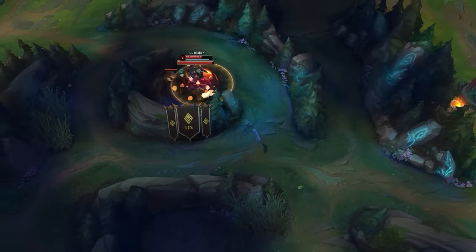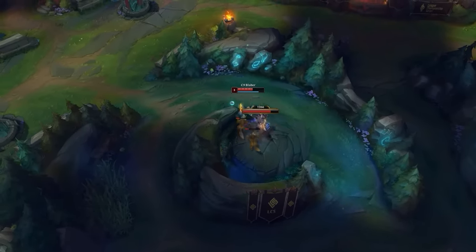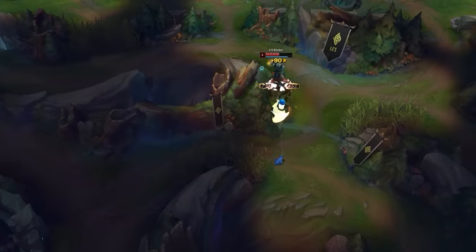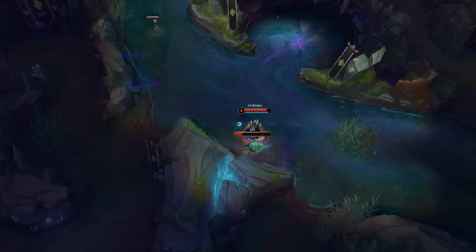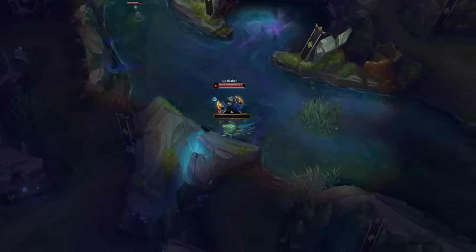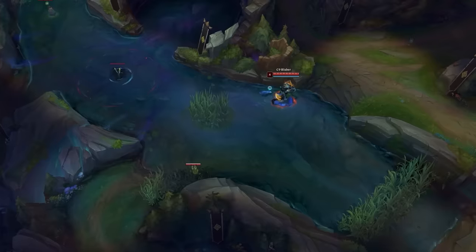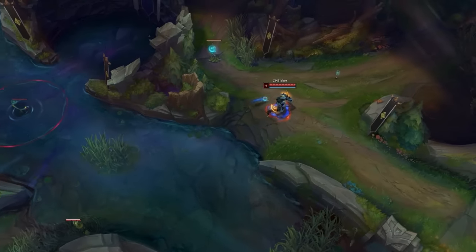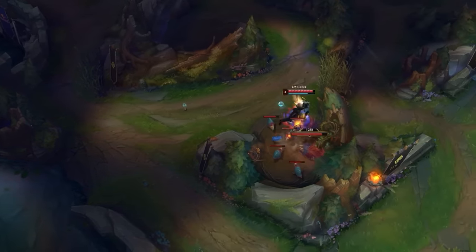Your main goal is to actually finish this route. So after seeing that his bot lane is fine, Blaber continues along — he does Wolves, Red, Krugs, and then wraps things up by securing Scuttle Crab. And here is where we'll see the actual main benefit of this route. By clearing in this awkward way, you will conveniently end up taking the crab that is directly beside your Raptors. And by the time you full clear, they're about to respawn, giving you an extra camp in the clear.